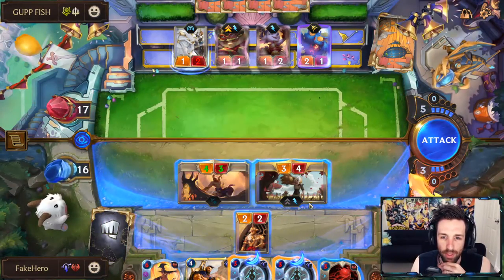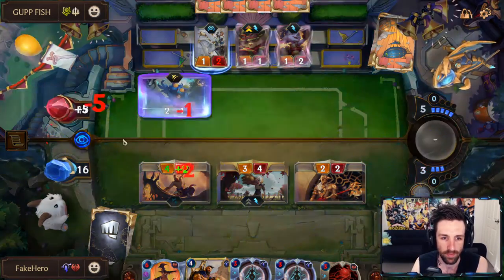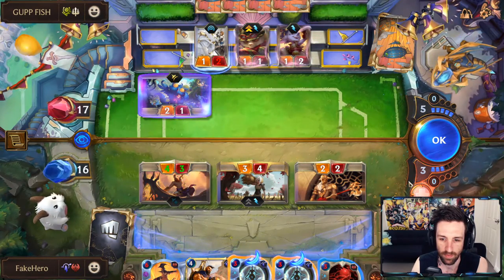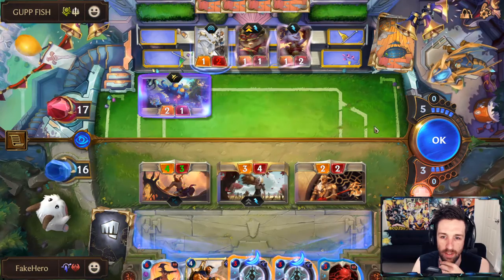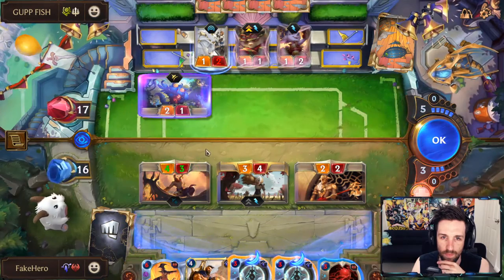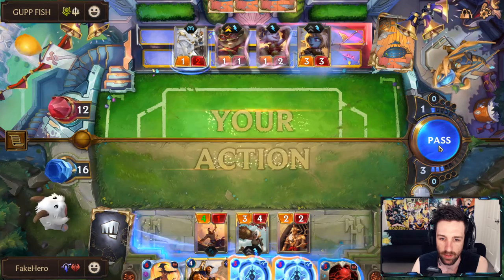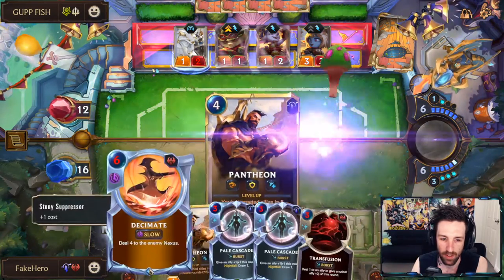I do think we want to swing here — even if he blocks with the Hungry Alcat, it's fine. If he takes 10, that's a win for us. There's an opportunity here to push a little bit more damage with Transfusion or Pale Cascade, and I think we do want to push a bit more damage. We might need the mana, but no, this is fine for now. We'll need combat tricks for next turn — Teemo's going to be flipping. Hopefully they don't have a Teemo in hand.